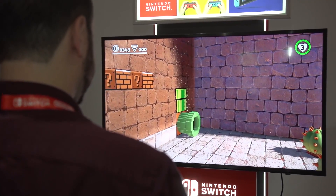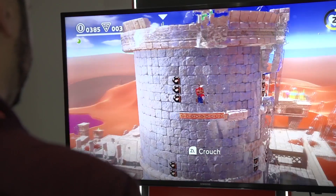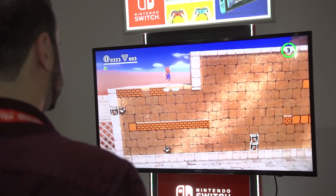Another thing I love about Mario Odyssey is the way it blends 2D and 3D Mario. Certain sections of the game let you actually warp into the wall, and suddenly the game becomes basically classic Super Mario Brothers — you're controlling a pixel Mario, side-scrolling side-to-side and jumping on all these platforms.